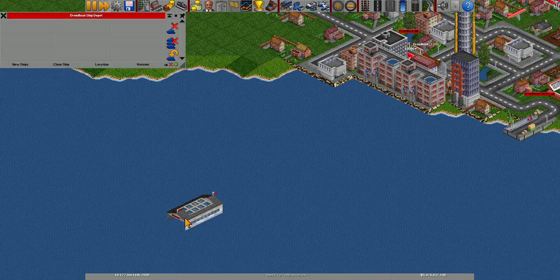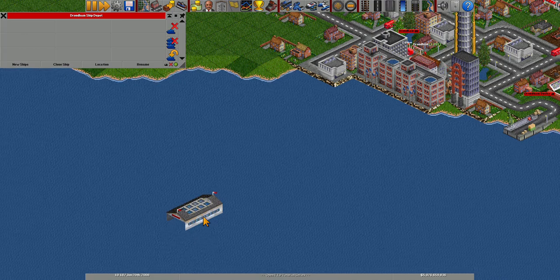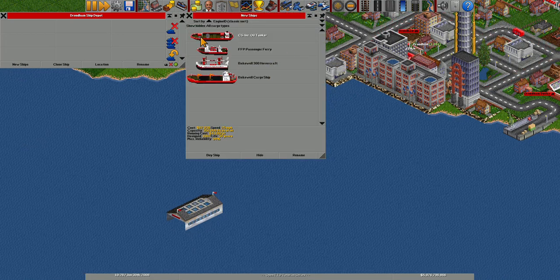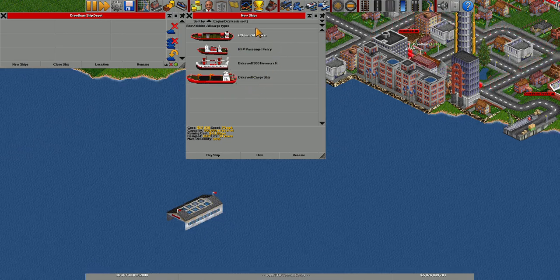Here's how we purchase boats — tap on our ship depot, then tap New Ships. We have the CS Incorporated Oil Tanker which travels 25 miles per hour and carries 350,000 liters of oil.